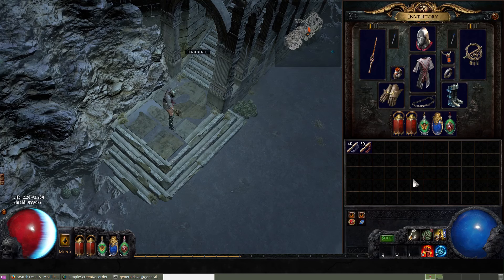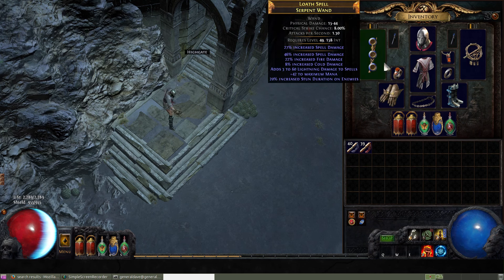Hi guys, I just wanted to show how my Shockwave Totem Hierophant was coming along. With garbage gear, it's actually doing really well. I got this wand that actually has a whole bunch of damage to it, so it's not terrible.